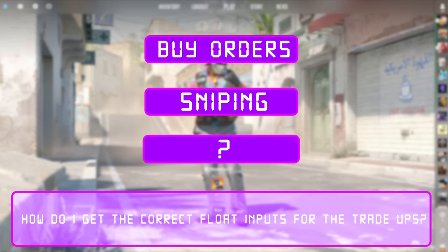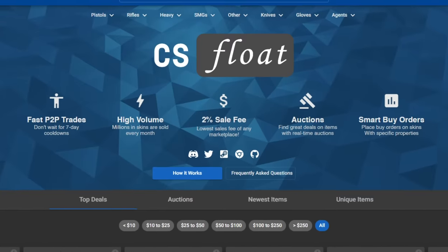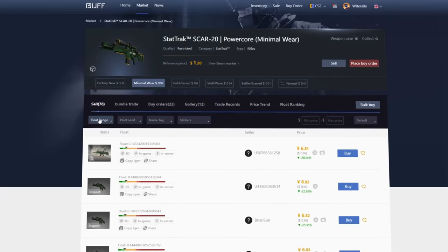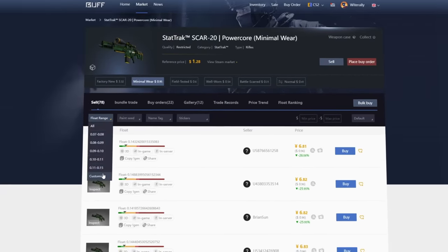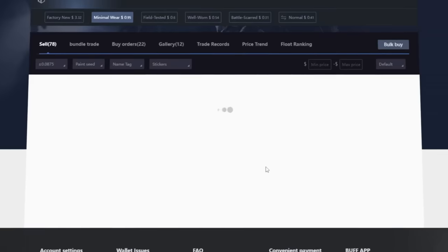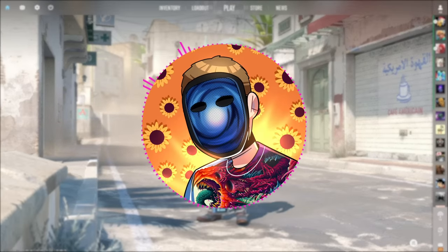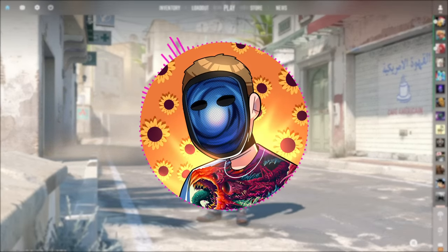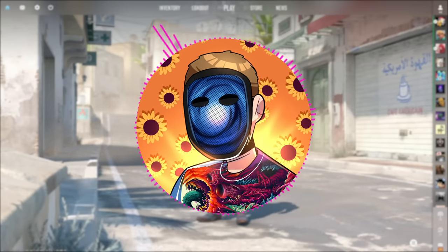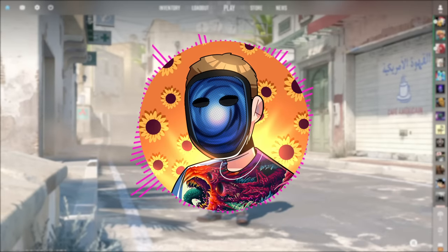The third and final method I recommend for finding inputs is looking on third-party marketplaces like CS Float or Buff163. This is probably one of the easier ways because you can usually search for float ranges, but be careful — a lot of websites have some float overpay, and if you buy those your profit margins won't be the same. No matter what method you use, it's not going to be quick or easy to get inputs for these trade-ups, but at the end of the day you'll be getting a free knife.